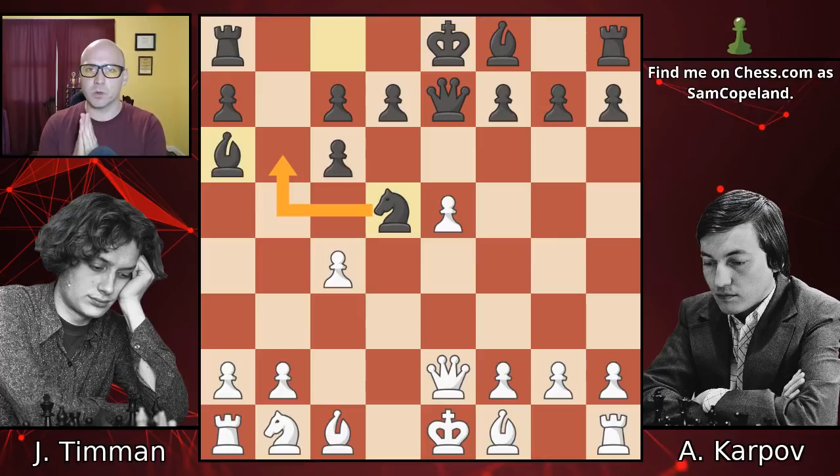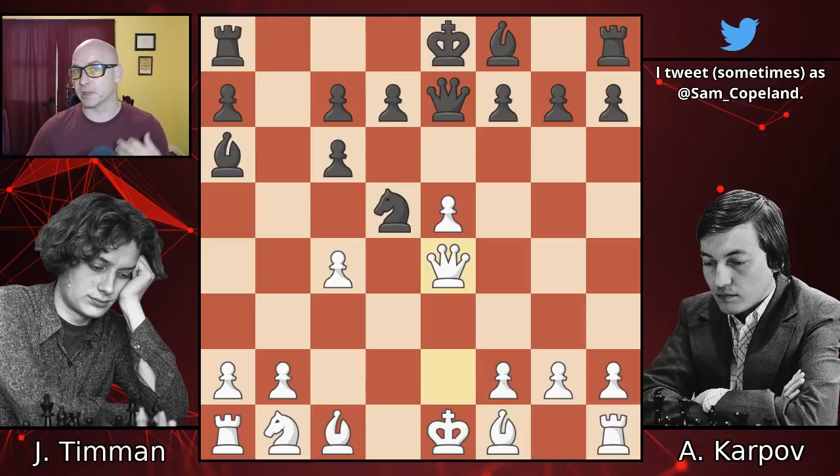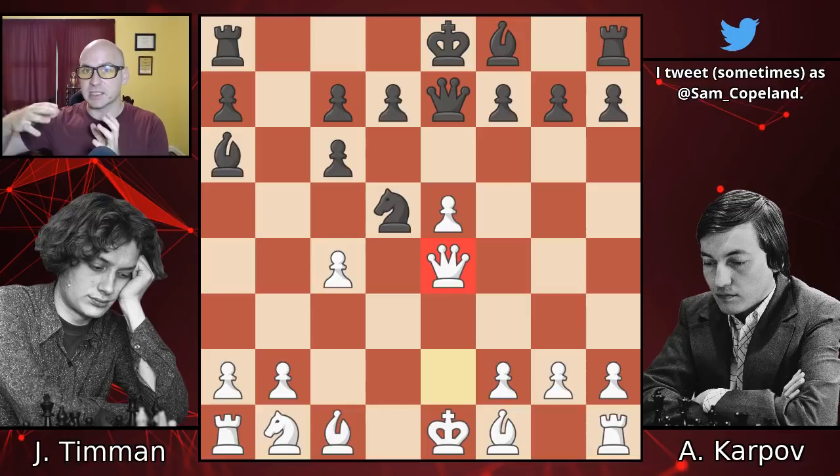Here is where Timman makes the first of three mistakes that will eventually lose him this game. He plays queen e4 - kind of a new move. When you're playing super grandmasters, it's important to bring the first new move to the board, but you want it to be a good move. This move neglects further development, continues to leave the king in the center, and plays too much for tactics at the cost of important strategic goals like development and king safety. This is the first mistake taking Timman down a path that neglects development, king safety, and castling.